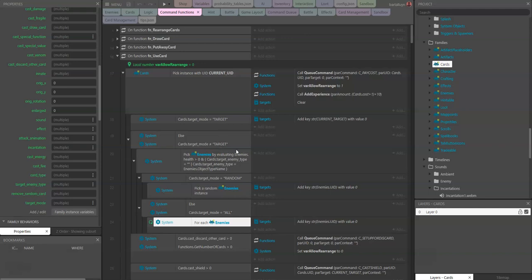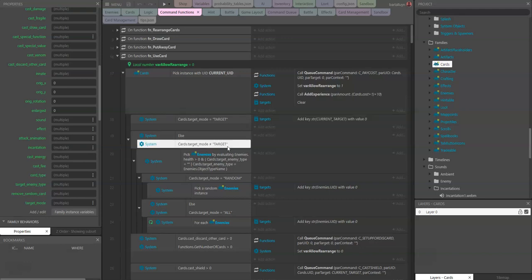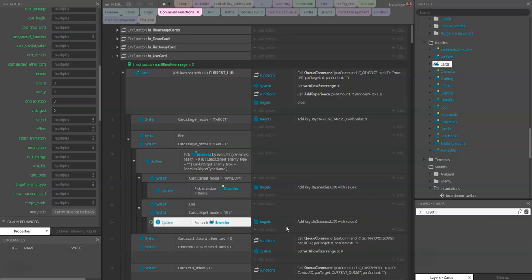So the different target modes are: 'none' — like a shield going up where we're not targeting anything; 'target' — targeting a specific enemy; 'random' — picking a random enemy of possibly a specific type; or 'all' — picking all enemies of possibly a specific type. The combination of target mode and target enemy type is a really flexible way of indicating which enemy should be targeted.